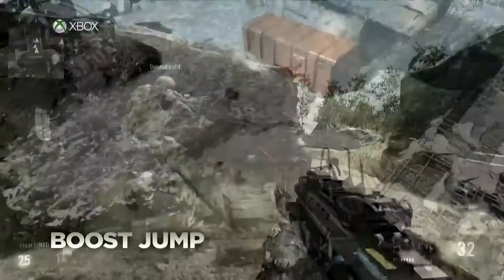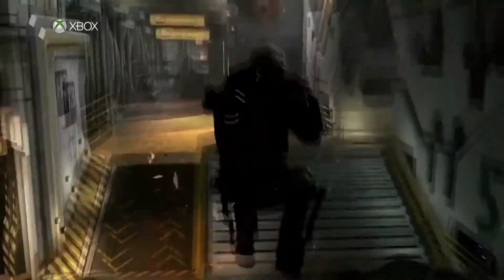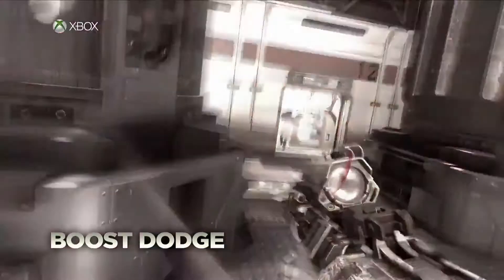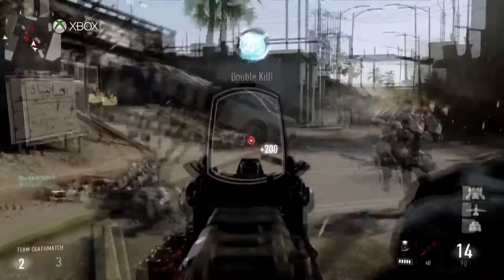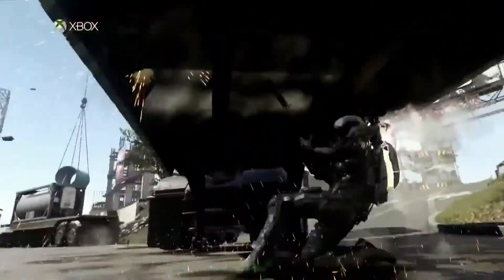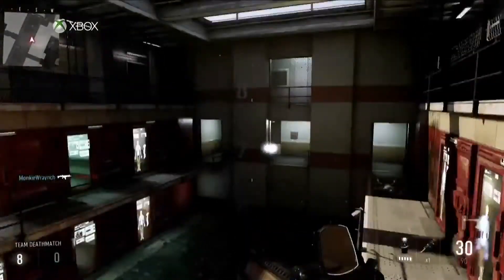Let's talk about verticality. As I mentioned earlier, verticality refers to boost jumping. Now that we have this ability, they obviously have to adapt and incorporate this especially into the maps. They now have higher buildings and more objects to jump on. All these abilities added to the exoskeleton make the game really fast and tactical.